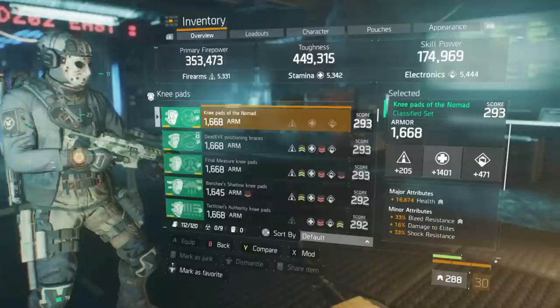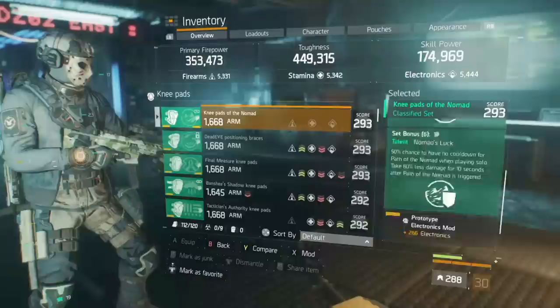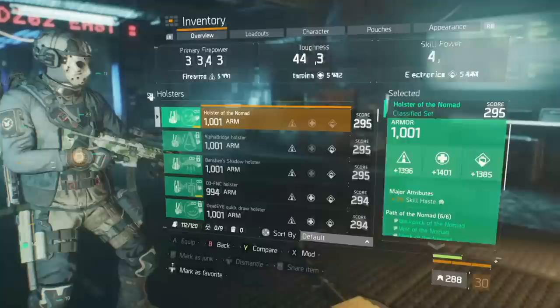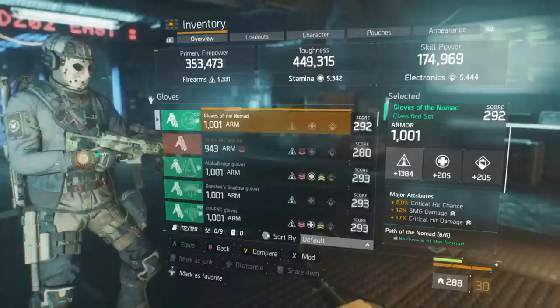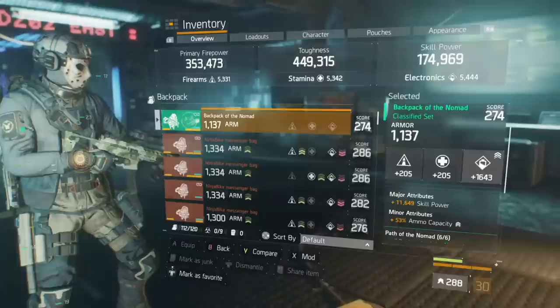Onto the knee pads, it is rolled into stamina with health, bleed resistance, damage to elites, and shock resistance. The mods equipped are electronic skill haste and turret damage. The holster is rolled into skill haste and the mod is turret damage. Onto the gloves, it is firearms with critical hit chance, SMG damage, and critical hit damage.